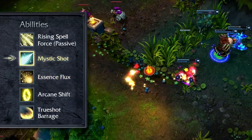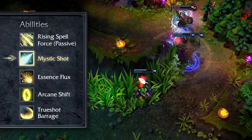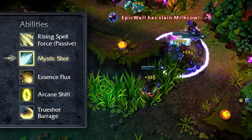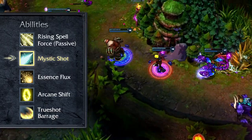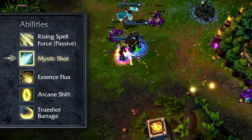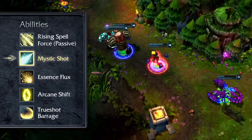Mystic Shot is really Ezreal's most fun basic ability, but the mana cost was a little bit too high and it caused him to resort to other abilities. Mystic Shot allows him to have this long-range poke and harass gameplay, which is really fun in lane, and we wanted to encourage that and not punish Ezreal players for casting too many Mystic Shots.